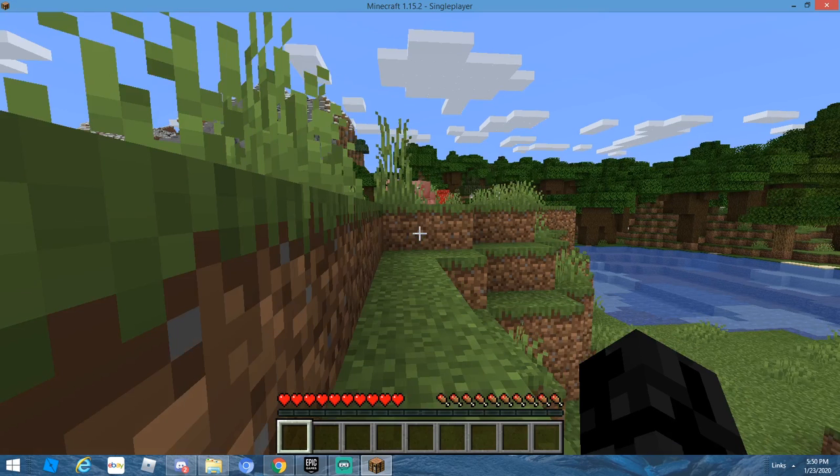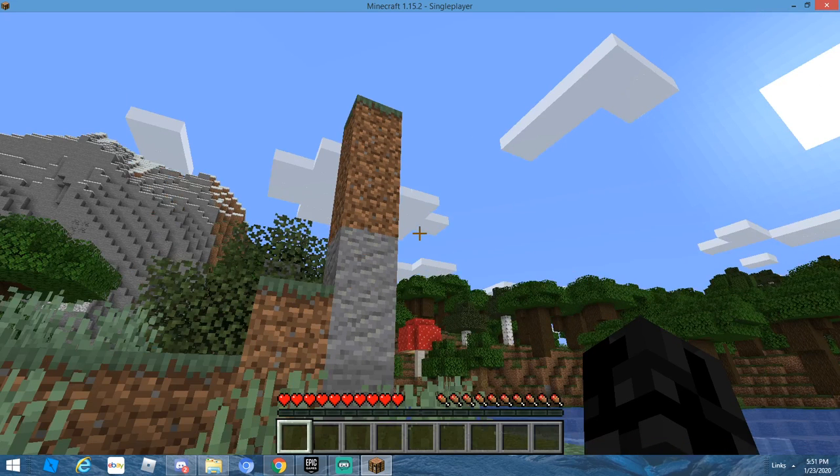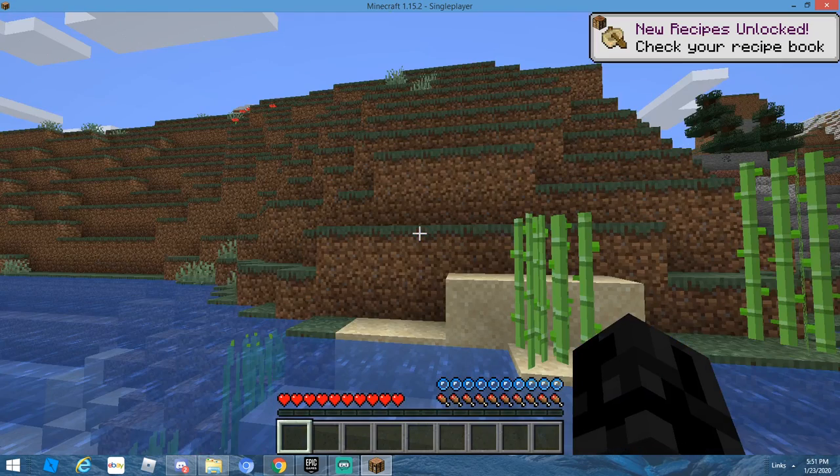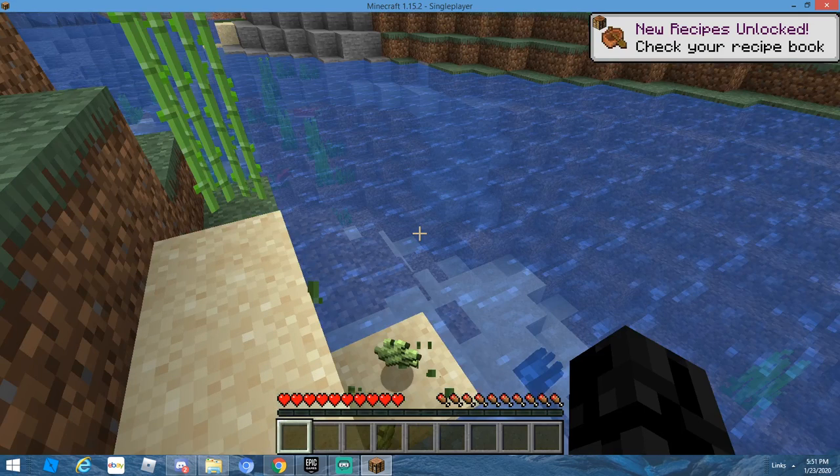I gotta find a good area to create and build. Is this natural? Look at this — it's just like a one by one tower. I swear I have never been in this world before. Wow, that's pretty neato. I'm gonna swim across this river real quick — sugarcane, I'll take that. Sugarcane's pretty useful.